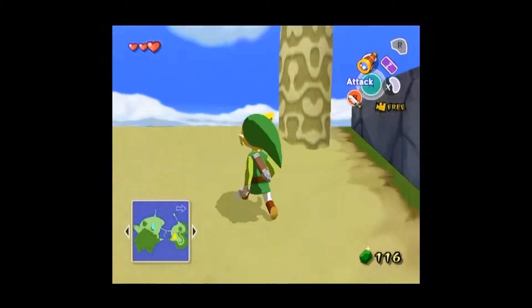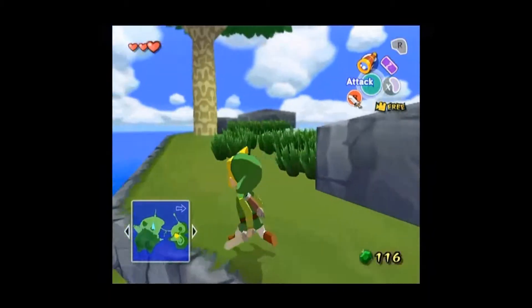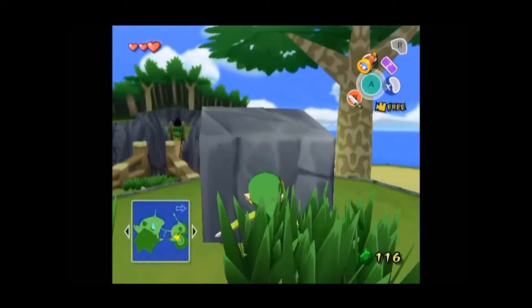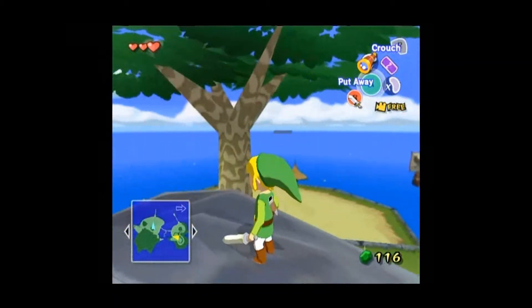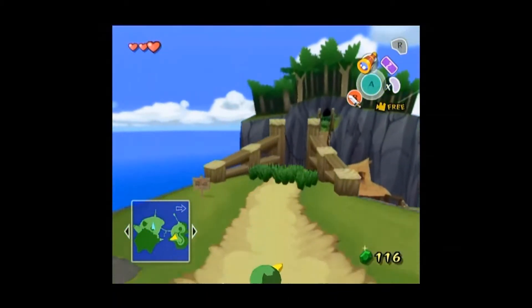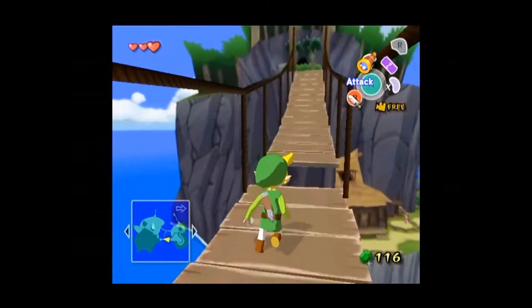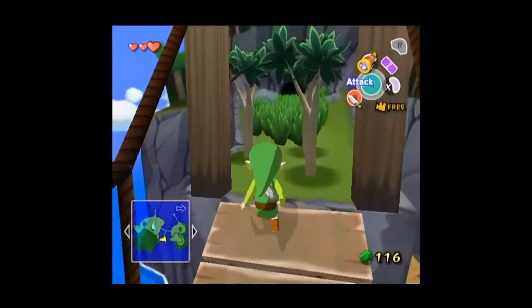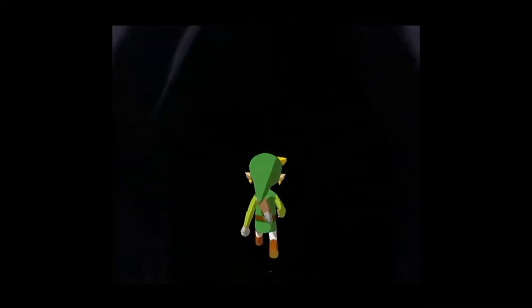Now we can go up higher. There's no point to doing this now actually, because we can't do anything up here. But there is an upper area and now we can see a long ways around us. We can see there's a wooden rope bridge that we must use to cross this chasm. We must also jump this gap. Done. That was fantastic. And we're just going to keep on moving to the forest.